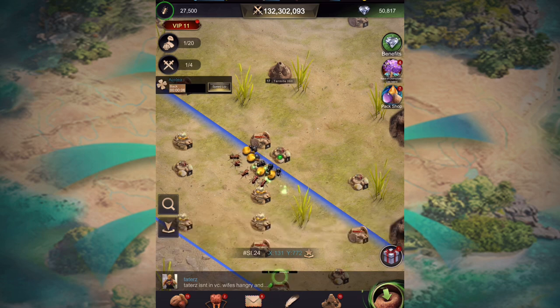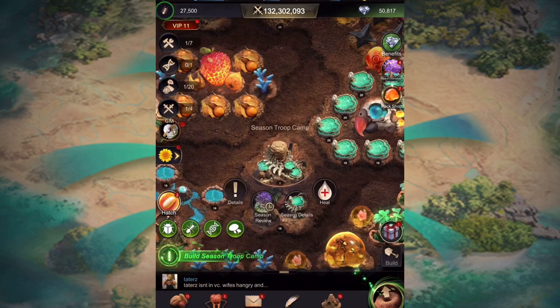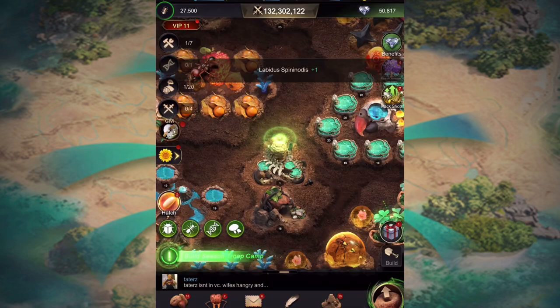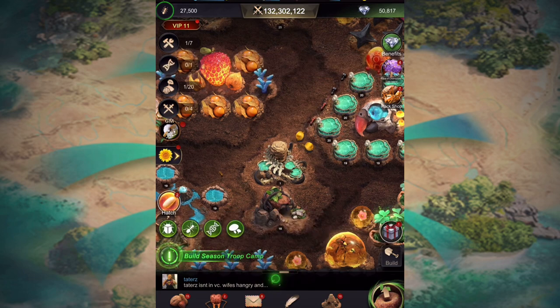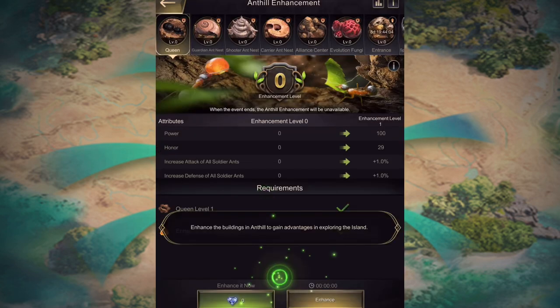When you press this one here and go into your troop camp, it's just going to show you that you've got some ants now. Click back on here — I'm not sure, this is all new so I'm just going through this with you. There's a new little mushroomy thing there.